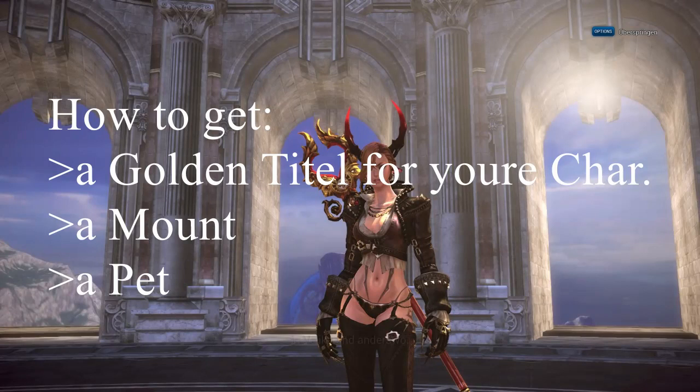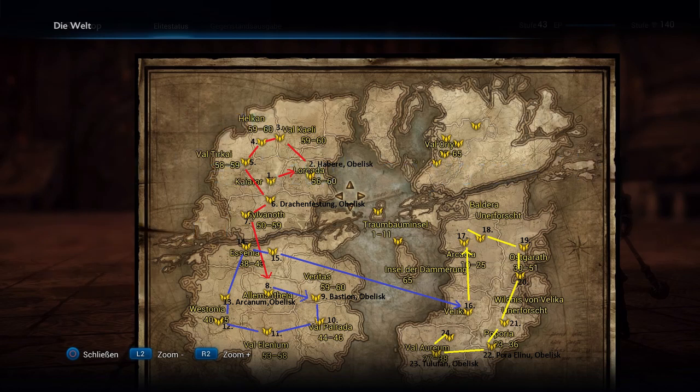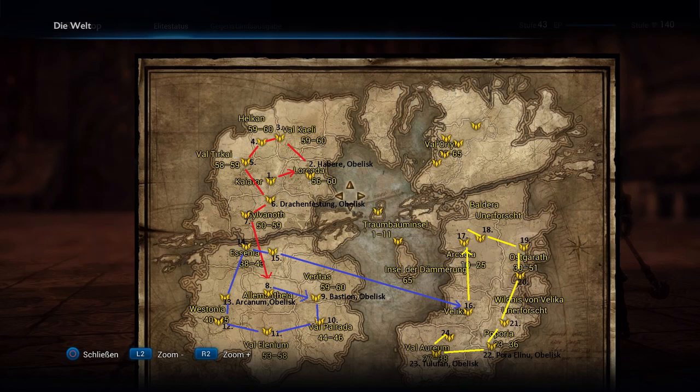Hey guys, it's me Queen, and today we're gonna look at the free mount Sparky and the pet Juicy. I'm gonna show you how to get this achievement and also the golden title Traveler. You have to travel all the cities pointed at on the map and also activate all obelisks. I also describe it on the map — I just show you how to find the obelisks; the travel part you can do alone by yourself, it's not a problem.